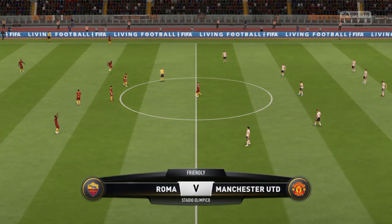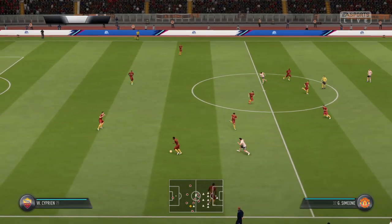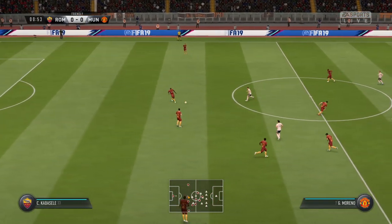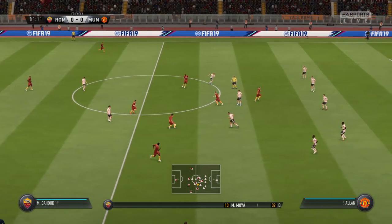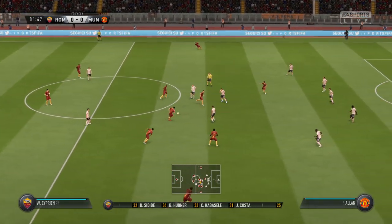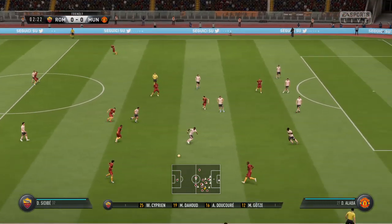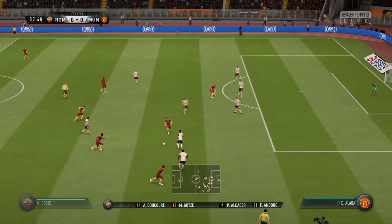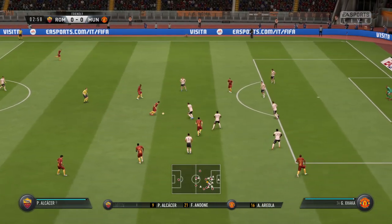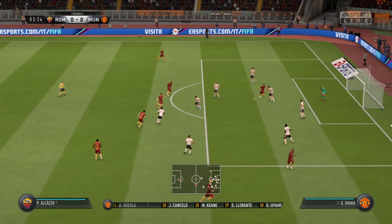Our match for you today is Roma versus Manchester United. Roma's line-up: Moyat is the goalkeeper. Mahmoud Dahoud plays with Mario Goetze in midfield, and they've got plenty of goal threat with two strikers in the attack. This is then the Manchester United line-up. In goal, Alphonse Areola. Ilja Ramendi plays with Granit Xhaka in the centre of the park.